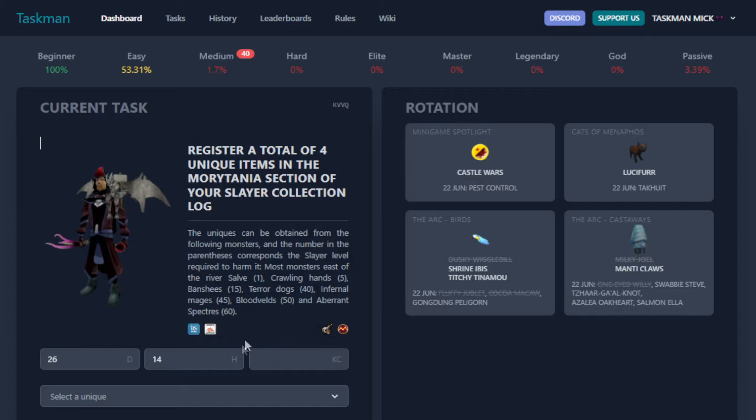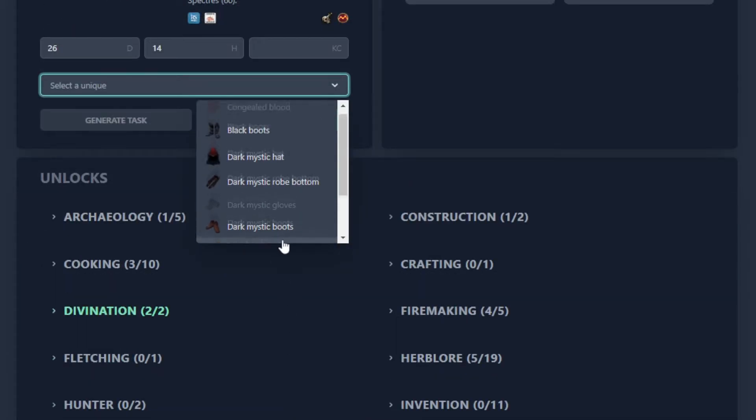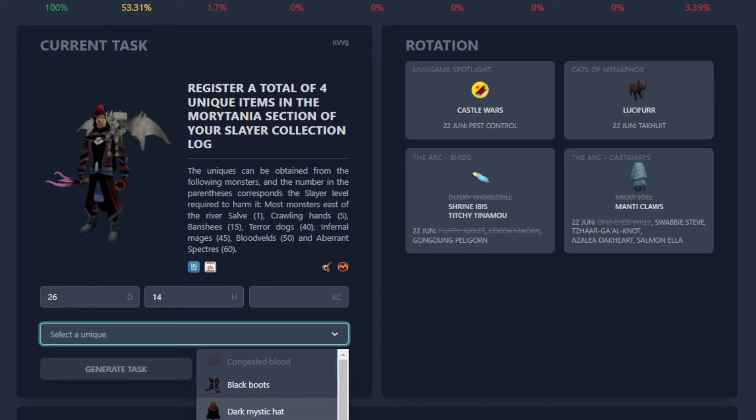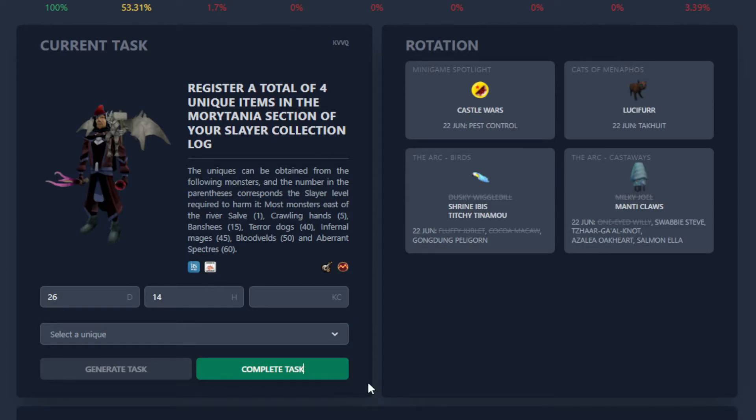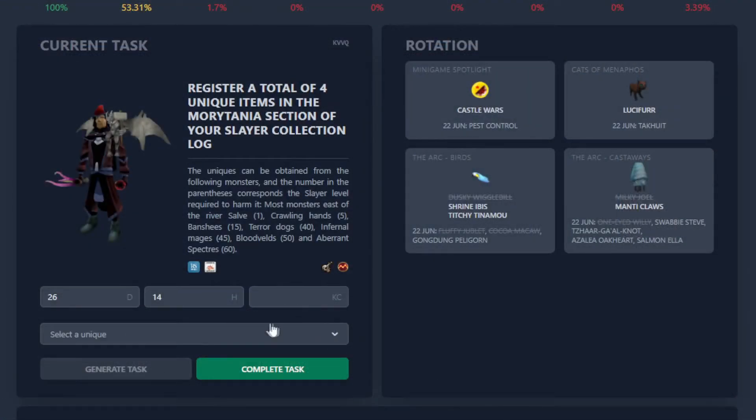What do we get next? Register a total of four unique items in the Morytania section. Options include black boots, dark mystic hat, robe bottom... Checking the bank from a previous grind, we already have the black boots. Back to the spreadsheet — black boots complete!